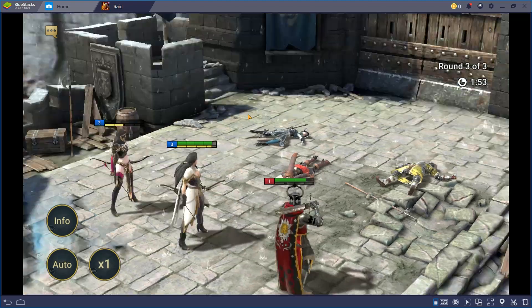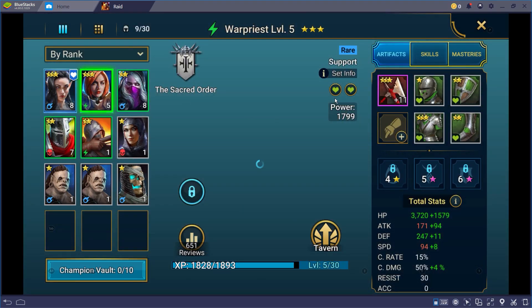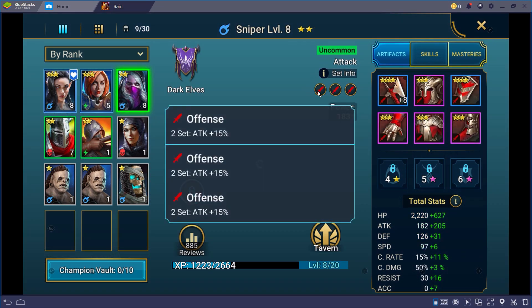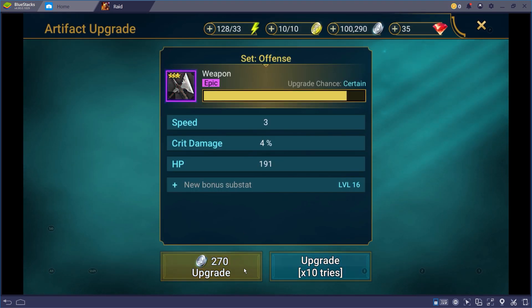Upon winning battles, your champions will earn XP and artifacts that they can use to grow in strength and power. Using pairs of equipment with the same set bonus will grant you a huge boost in your stats, special abilities, and modifiers to your attack, crit rate, defense, etc. Not to mention, you can even upgrade those artifacts to get even better bonuses.